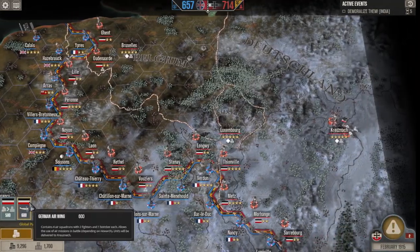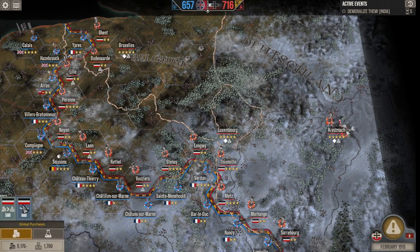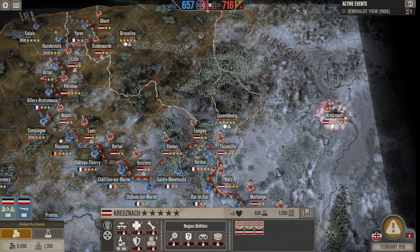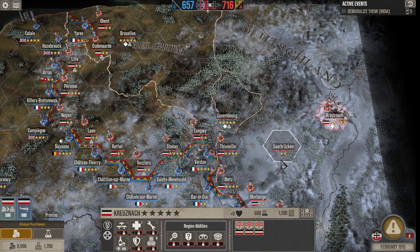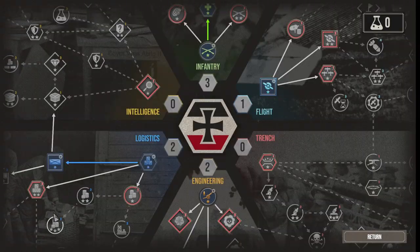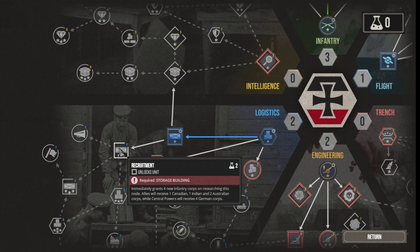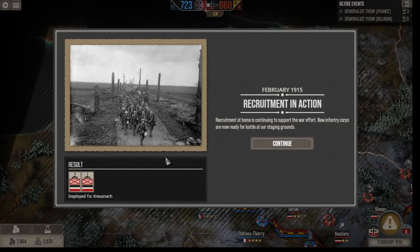Now let's talk about recruitment. If you bought the research for, for example, air wings, you can buy them here and you're going to get them at your main home base. As for infantry, you don't recruit infantry by yourself — you can't just buy it here. You can gain it either through research, which gives you a one-time certain amount of infantry such as volunteers, recruitment, or train reserves. This will give you a one-time infantry unit, but otherwise it's essentially an event that will just give you a unit.